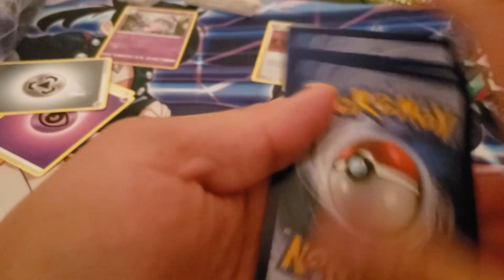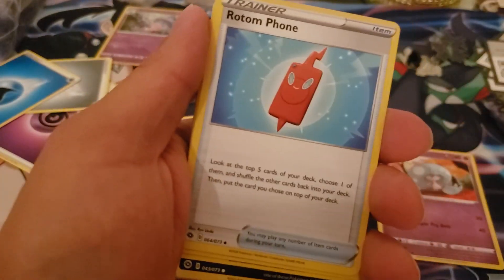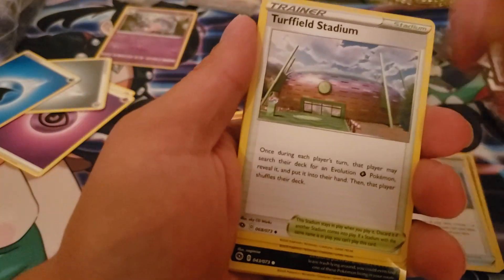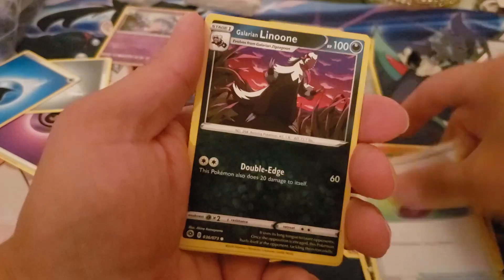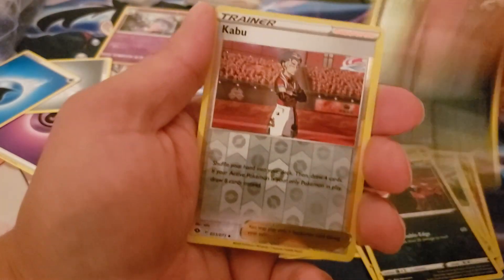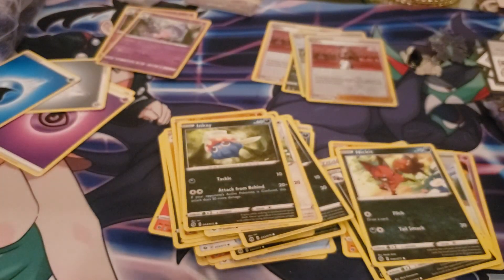I want to just see that Charizard - that shiny Charizard - that would be amazing. Rotom Phone, Turffield Stadium, Rolycoly, Trubbish, Potion, Lolipop, Nickit, Swablu, and a Hatterene. Who's excited for that? Voltorb - Vivid Voltage, same thing.